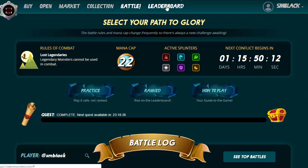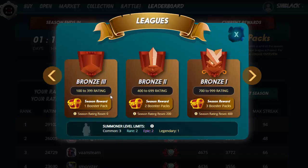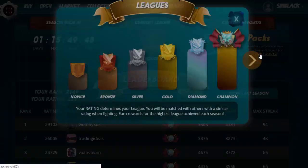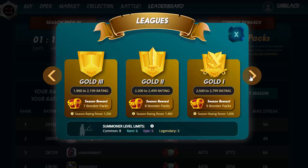It gets a little bit harder to play as you go further up the leaderboard. The leaderboard is telling us we've earned one pack at the end of this season. Let's have a quick look at the league overview and see where we are — we're currently in the Bronze league. Our rating is 223. If we get to 400 points, we'll actually be earning two booster packs. So you can go ahead and do quests or go for the end-of-season bonus packs.